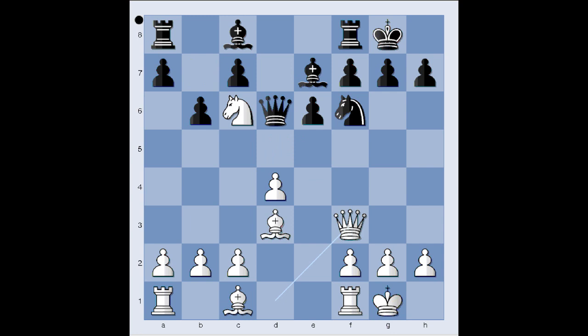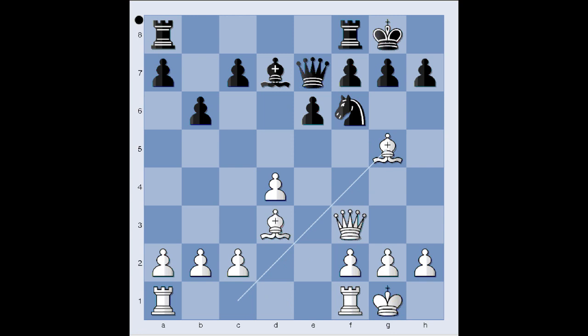So after queen to f3, bishop to d7. And now knight takes bishop check. Queen takes on e7. And of course a very logical follow-up: bishop to g5, developing the bishop, pinning the knight, and connecting the rooks. Rook from a to c8. Rook from f to e1, placing the rook on a semi-open file and aligning it with the queen.